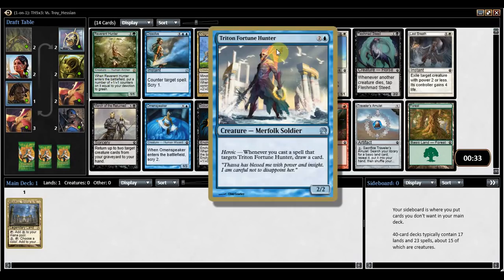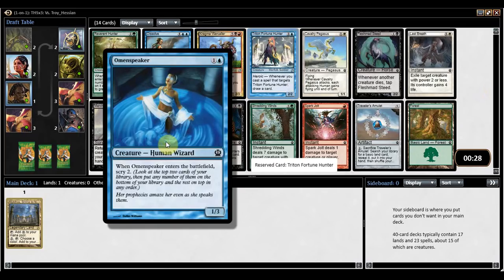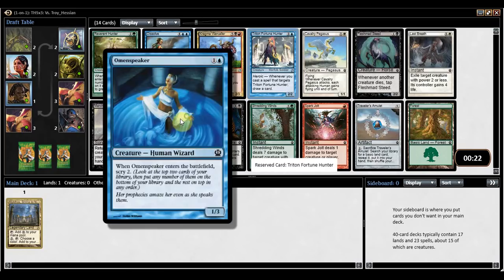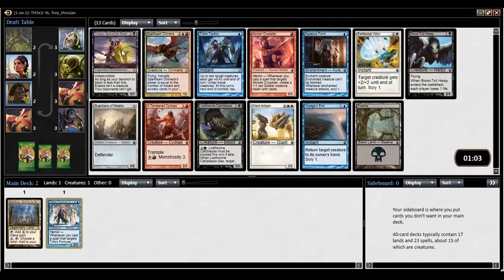Triton Fortune Hunter: 3-mana 2-2, draw a card when you target it with a spell. There's also Omen Speaker, which originated from Theros — a very good card that gets reprinted every now and then. Scry was a returning mechanic when Theros was released; it's now an evergreen mechanic so you see it in every set, but that wasn't the case when Theros was around. Theros brought Scry back as a block mechanic, which was pretty nice. There's also Dissolve, which is fine, but I'm going to take Triton Fortune Hunter and probably take Erebos next.